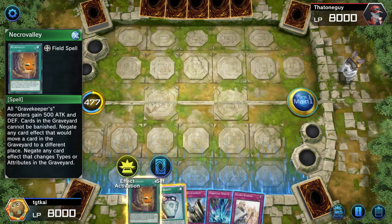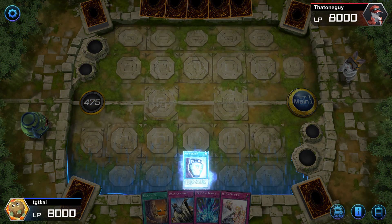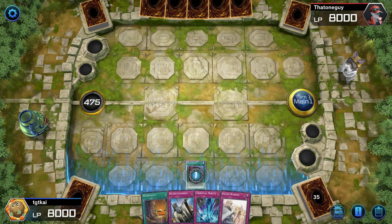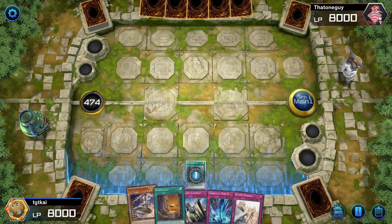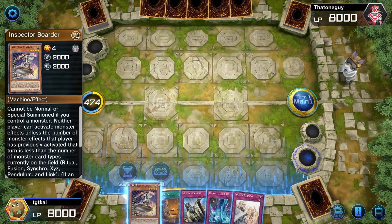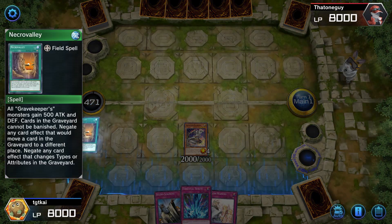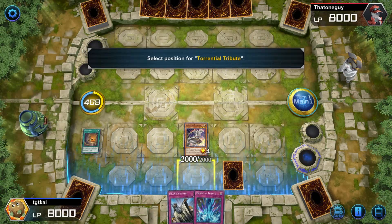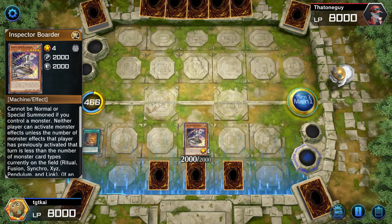Obviously we want Necro Valley on the field, but we're going to try and bait out something. Inspector Boarder - that's what we need, and we got him in hand. He had nothing to stop it, it's fantastic. Put you there, put you there - and the field is locked down.